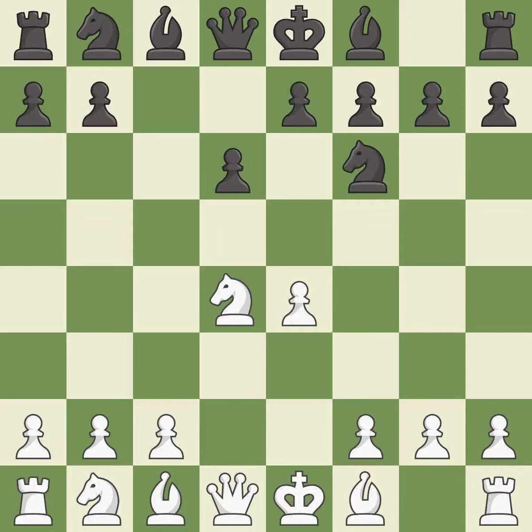Nf6 develops the knight toward the center and attacks the undefended e4 pawn. Nc3 defends the e4 pawn and starts to develop on the queenside. a6 prepares the queenside pawn advance b7-b5 and also prevents white from playing the bishop or knight to b5.